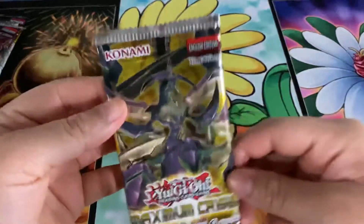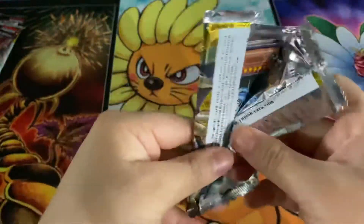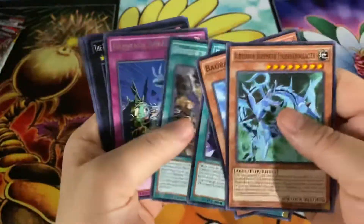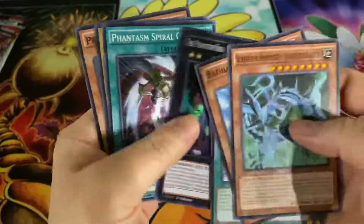Alright, so we'll go ahead and follow up with Maximum Crisis. We got Phantom Spiral Battle, and a super Phantom Knight of Cursed Javelin.